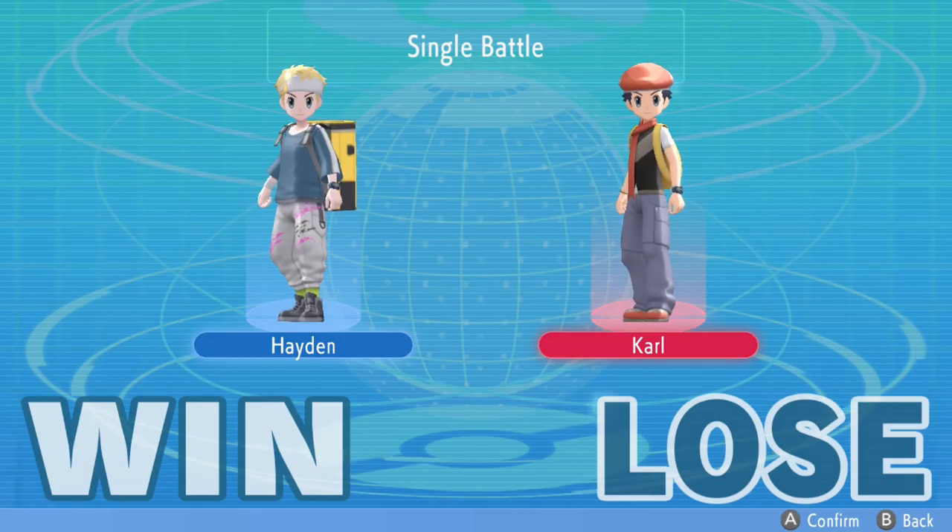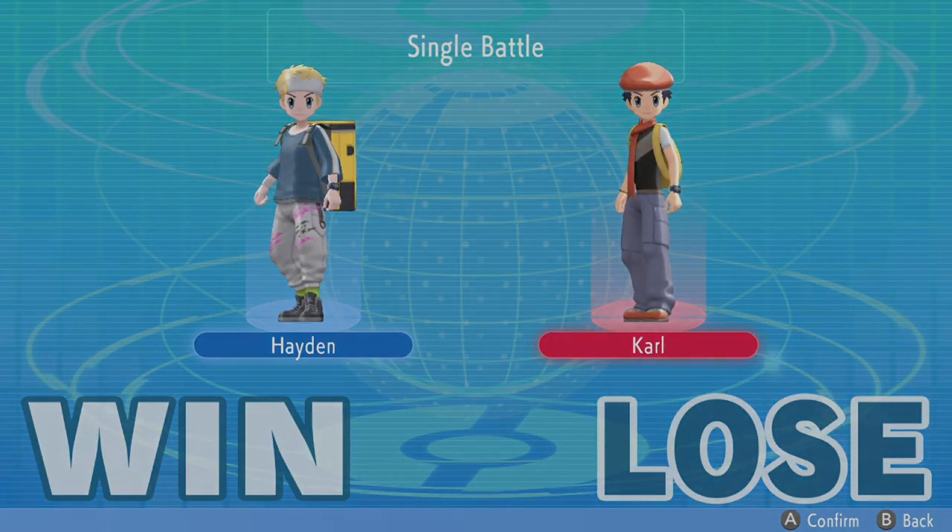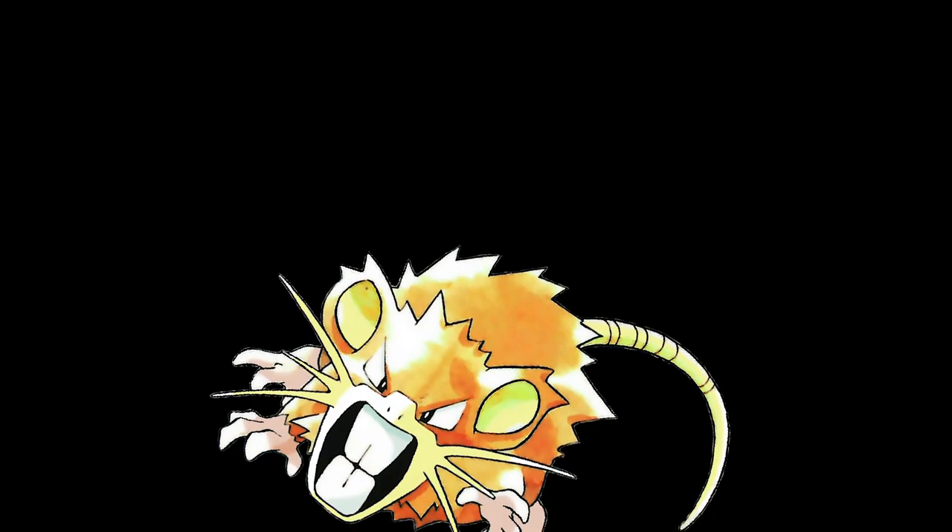He goes into Gliscor — his last Pokemon. Joint outspeeds and goes for the Facade. Even at minus one it takes care of defensive Gliscor, and Raticate has absolutely clutched it out for the team. I did not expect to win that match. Obviously there were some questionable plays on both of our ends, but in the end Raticate comes out on top — let that be a lesson. Thank you guys very much for watching. Leave a like on the video if you did, and don't forget to subscribe if you're new here. Peace out.